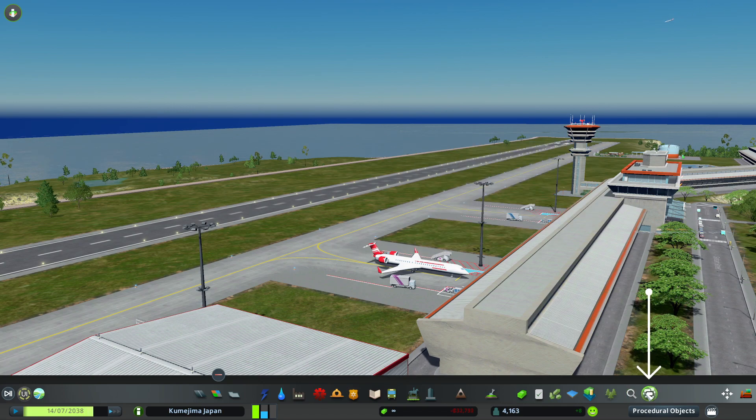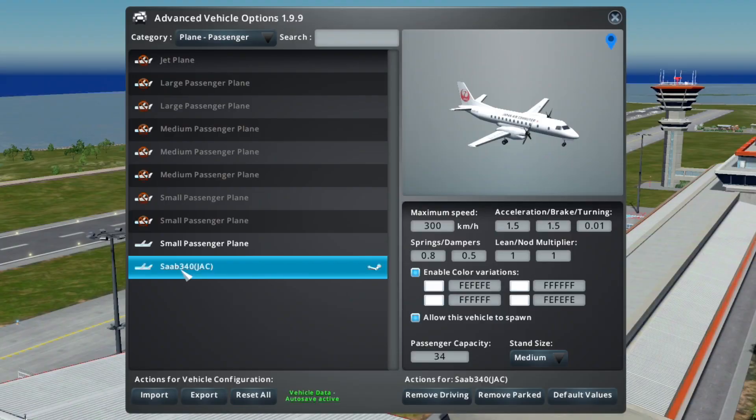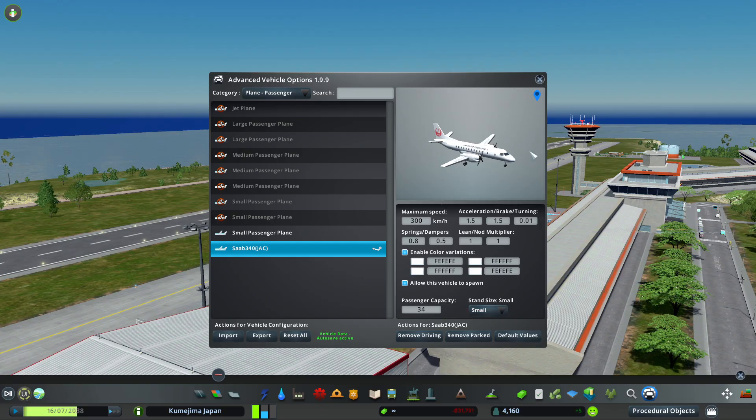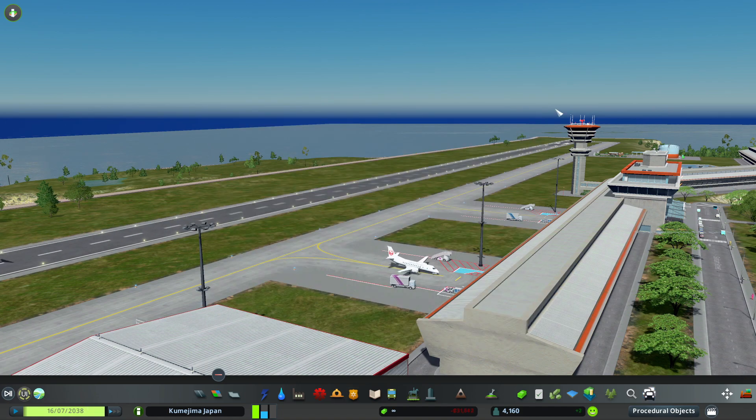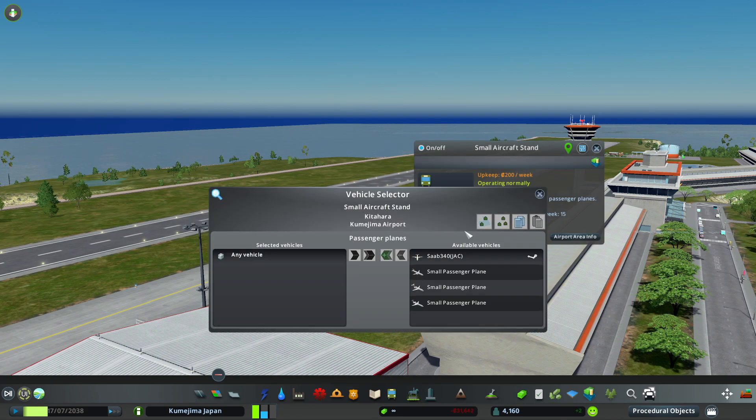If your vehicles aren't appearing, go into your Advanced Vehicle Options, select the vehicle that's not appearing, and make sure that it's the correct stand size. This little plane needs a small stand size instead of medium.